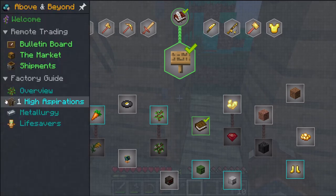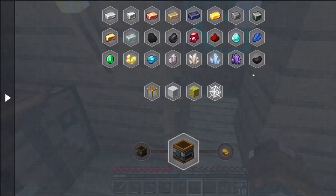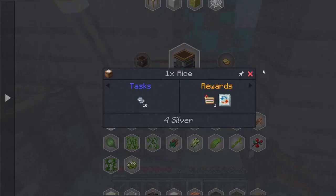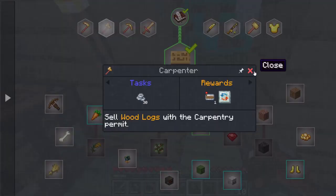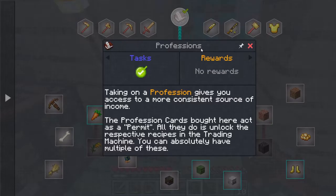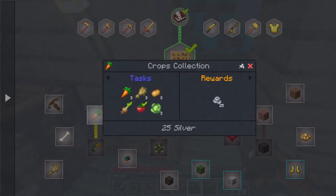Let's see if there's anything else I could do. Shipment. I don't think these can be done until you can actually get these. Hunter. Carpenter — sell wood with the carpentry permit. But how do you sell stuff? Profession. Take one profession against you. Profession cards bought here act as a permit. But how do you get money? I guess you have to first do the thing to actually get the money.